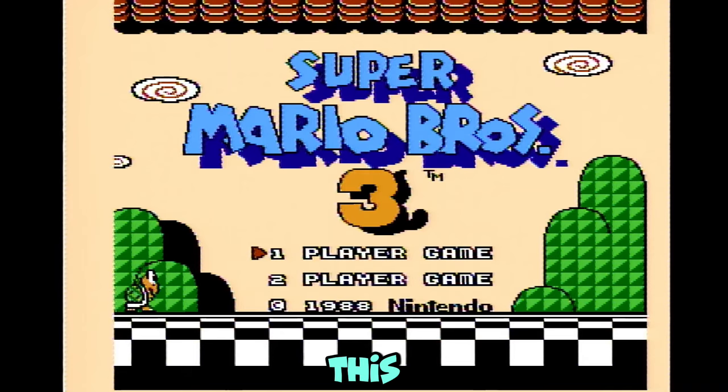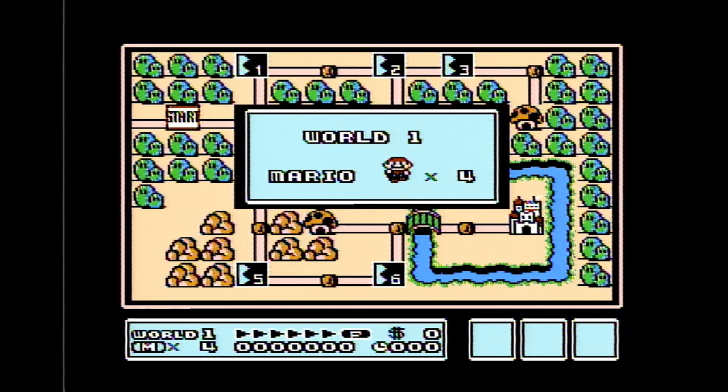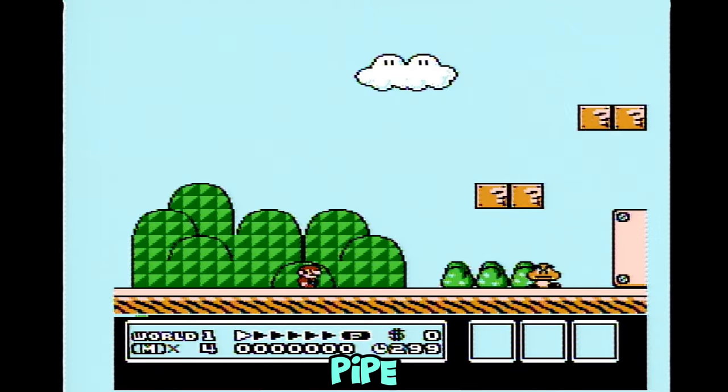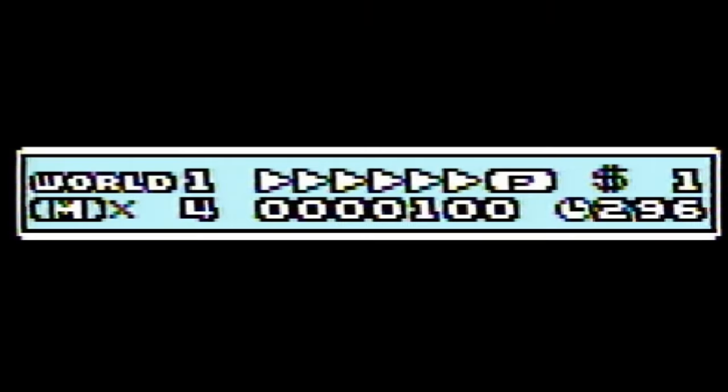Mario 3. This game overall is pretty easy. For the first stage, just hold right and the B button and run against this pipe. Now you jump over the piranha flower enemy like this. Keep holding right and the B button so you don't lose your P speed.